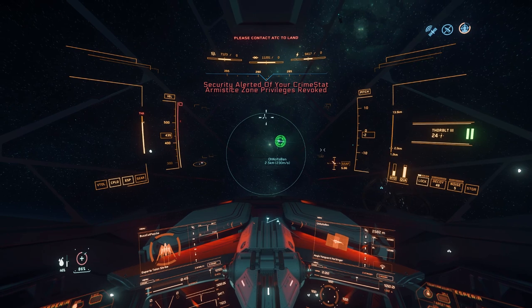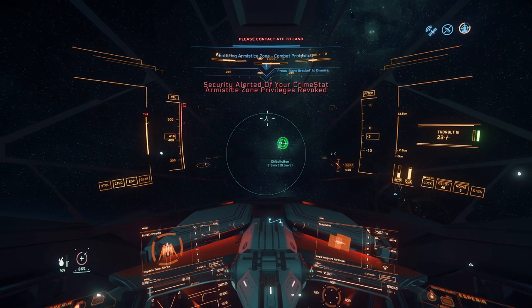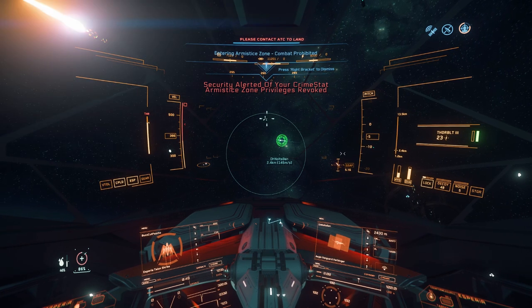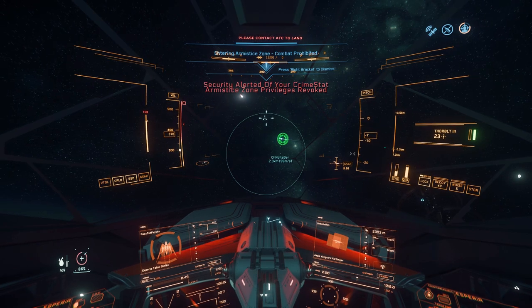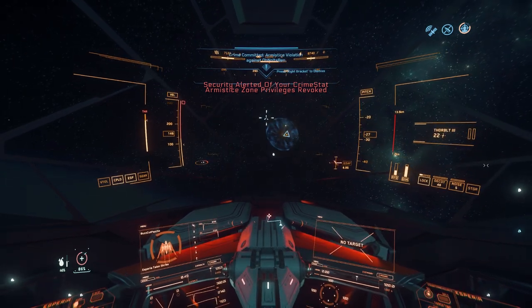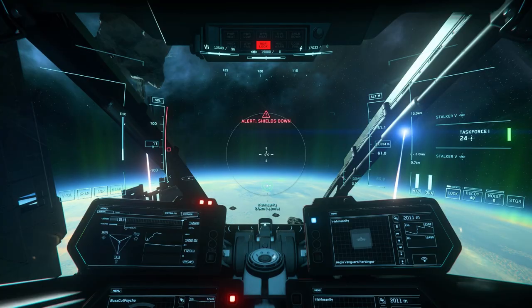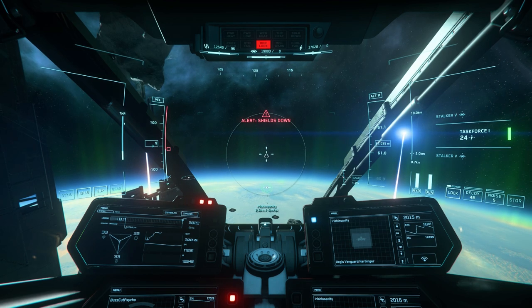And yes, this could be done in the PU. Observe as I kill a Vanguard Harbinger — one of the toughest ships in the game — with a single missile. Applying the same logic, I'm launching so the missiles come up and go down. How many times have you flown with somebody and they've run into you? Here I am one-shotting a Harbinger with a single size 1 Task Force missile.